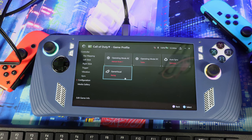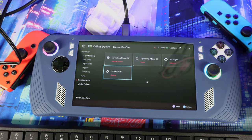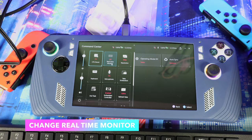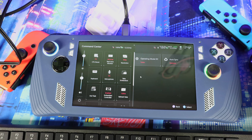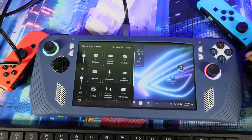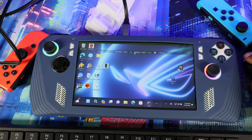You can also set Aurora Sync and game visuals for each game — that's a great option and well needed. Also, if you bring up the Command Center, there's a real-time monitor. Click on that and you can toggle between different visual layouts and how much information it shows. Most people use the one that gives you way more information.